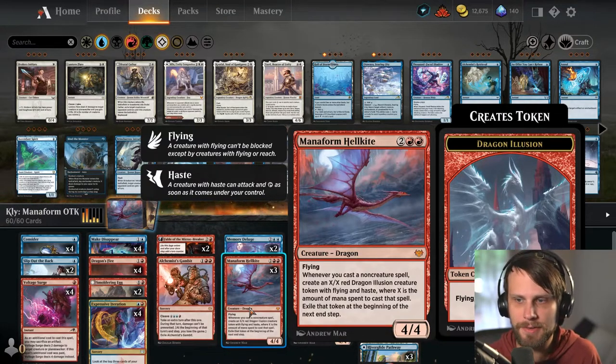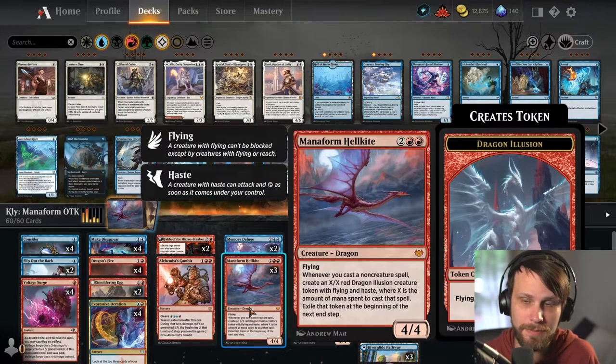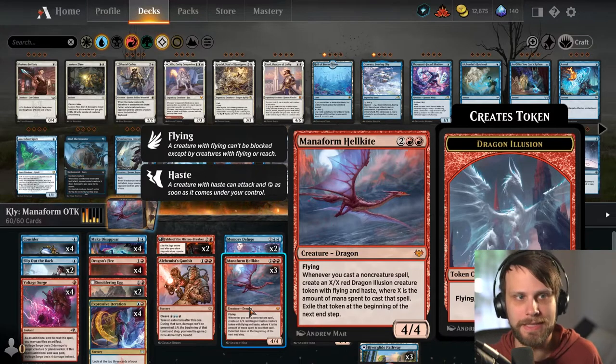You do exile those tokens at the beginning of the next step. So basically the idea is: get a Manaform Hellkite down, play a bunch of non-creature spells, which triggers the Manaform Hellkite multiple times in a single turn, ideally attacking for lethal or at least very close to lethal. And then hopefully, that's it. That's the idea.